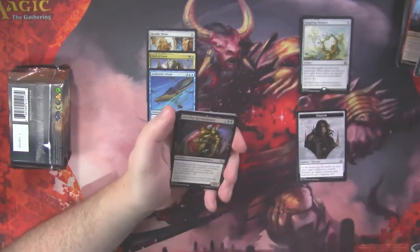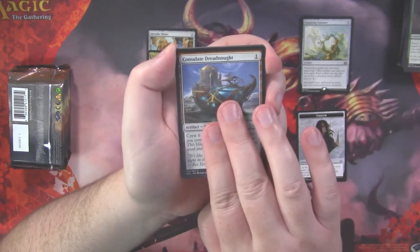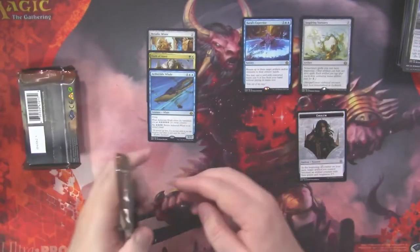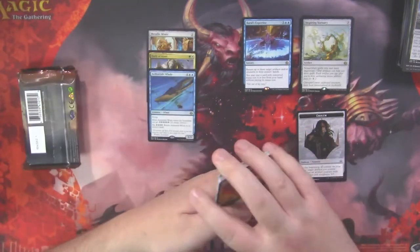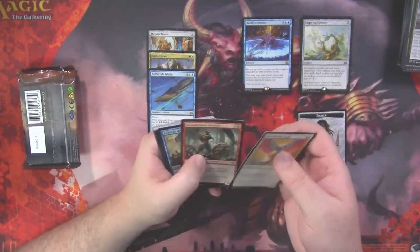So we've got another foil here. Ironclad Revolutionary, Hidden Herbalists, Consulate Dreadnought, and Baral's Expertise. Two foils out of this bundle so far. We hit a pretty decent couple of rares — Metallic Mimic, Inspiring Statuary. I don't think Oath of Ajani is worth anything.